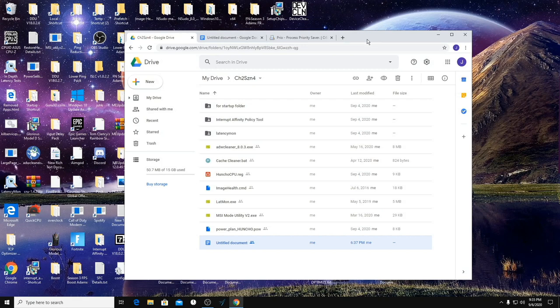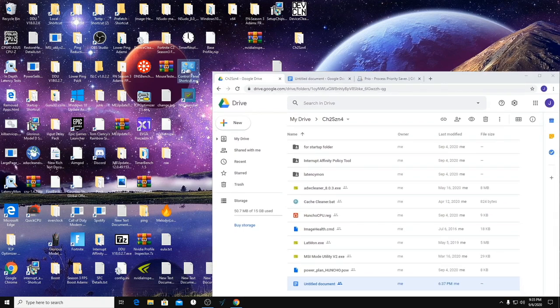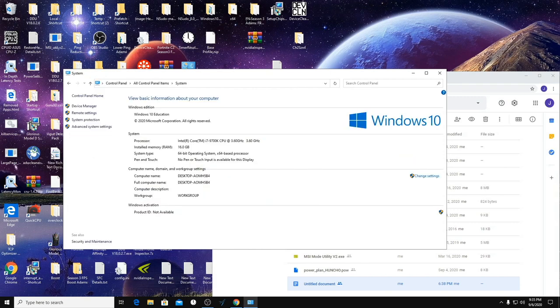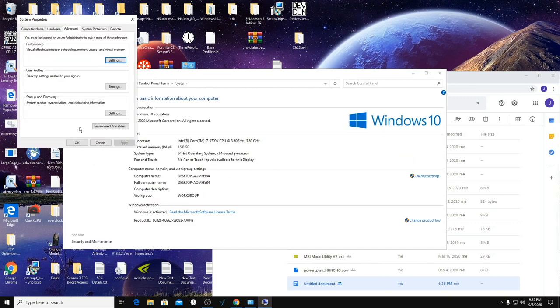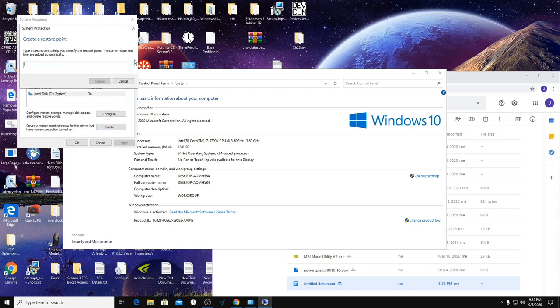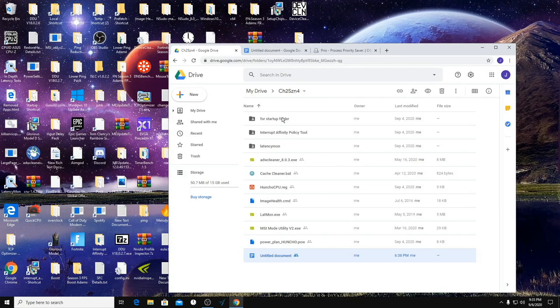We're going to make sure we create a system restore point just in case something goes wrong. Go to Control Panel > System > Advanced System Settings > System Protection > Create at the bottom. Then name it whatever you want, like 'Honcho97'.